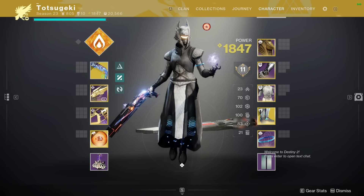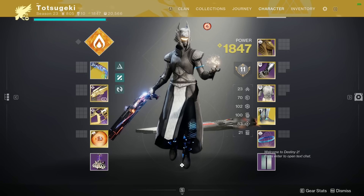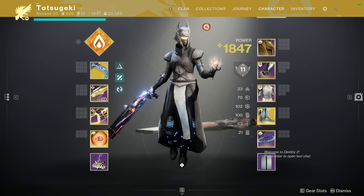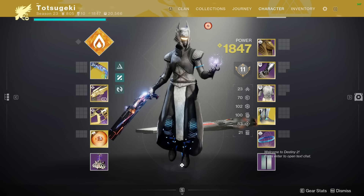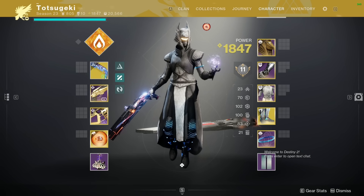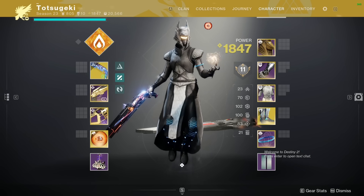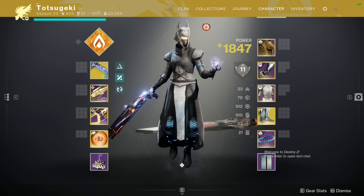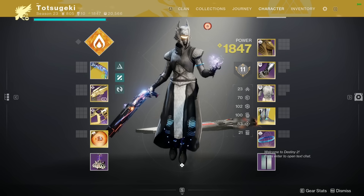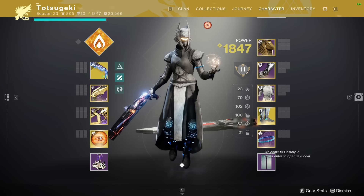Hey friends, welcome back to my competitive live commentary series where I guess what is the most used loadout at a certain rank. Today we're at Adept rank. Copper and Bronze had a mess-up but still get some mileage kind of setup. Silver and Gold had throw abilities because they don't quite have the gun skill yet. Platinum is having the gun skill but not really the game knowledge or game experience, and that's what Adept continues on.